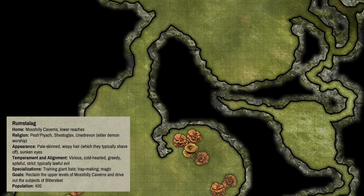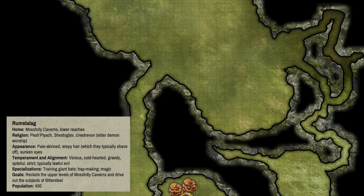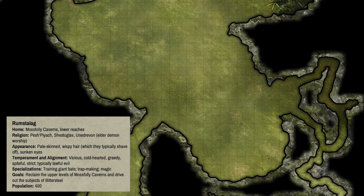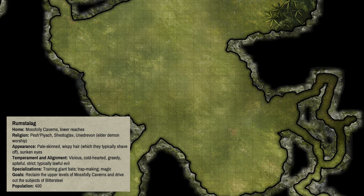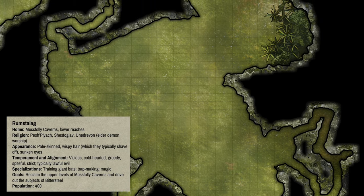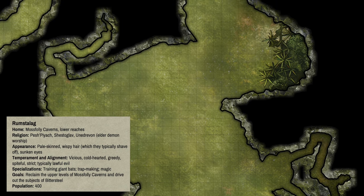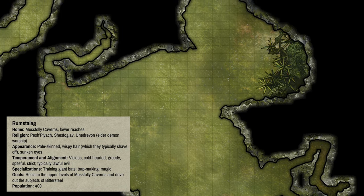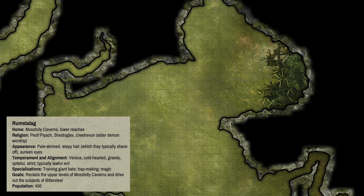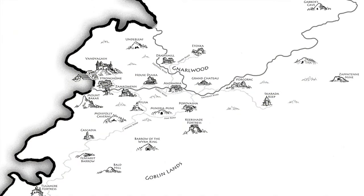The Rum Stalag are pale-skinned with sunken eyes; their hair is wispy but they typically shave it off. In temperament they are vicious, cold-hearted, greedy, spiteful, and very strict — typically lawful evil. Their specializations include training giant bats, making traps, and adeptness at magic. Their goals are to reclaim the upper levels of Moss Folly Caverns and drive out the subjects of the dragon Bittersteel — those Bog Spike goblins currently dwelling there. Their present population is around 400.